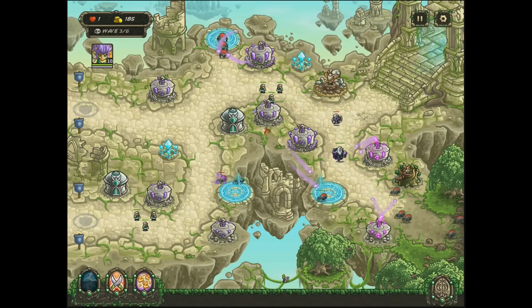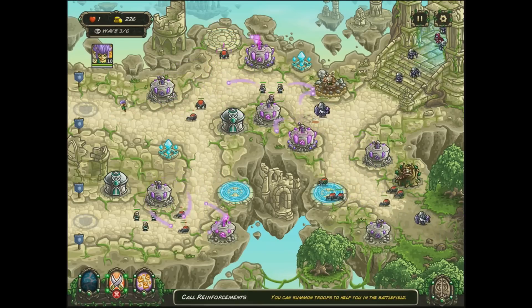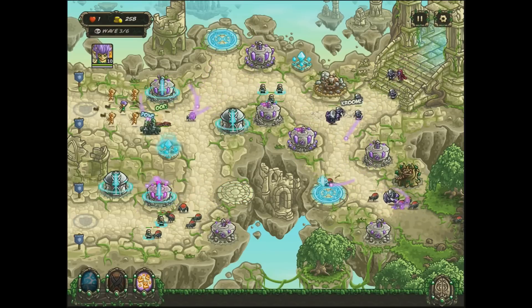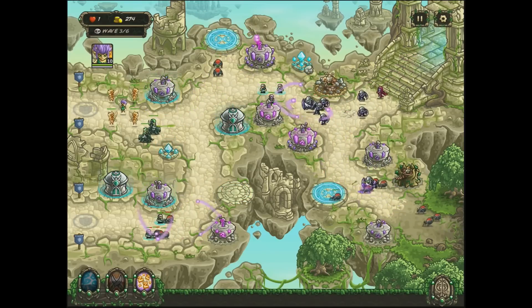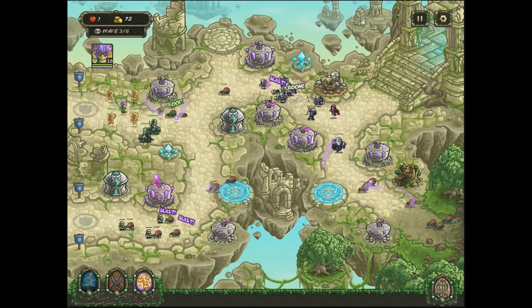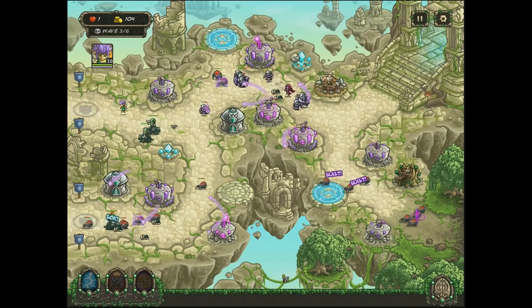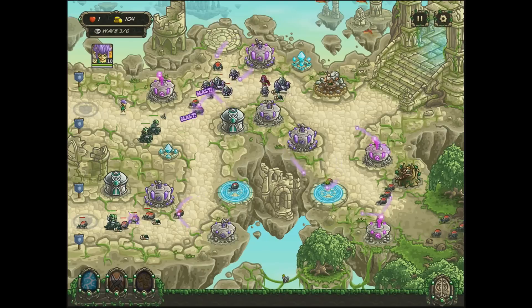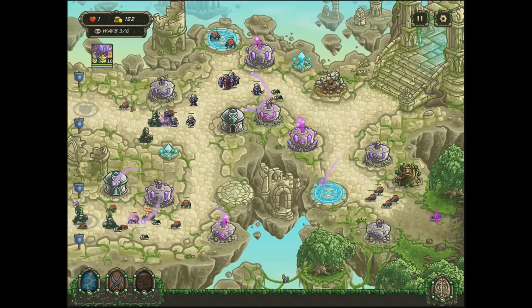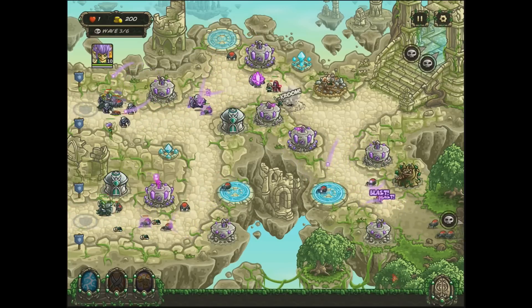We're going to have more spiders leaking through here — this is probably the biggest spider problem level, for sure. Use whatever you need: reinforcements and other stuff. All of our towers are just plain amazing now. Even if you have to get your barracks upgrades or whatever, put him to sleep — look how close that is! Come on Kath, get over there, deal with these spiders. Ready for this lightning action — whoo!